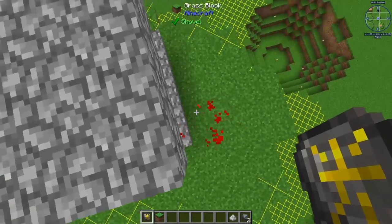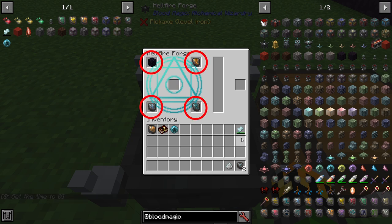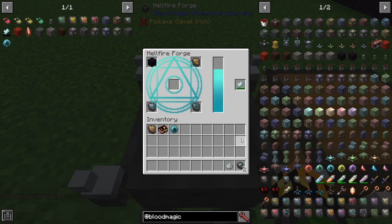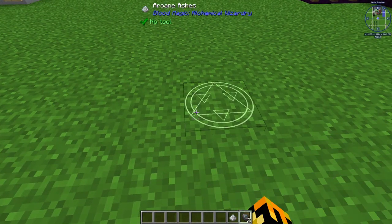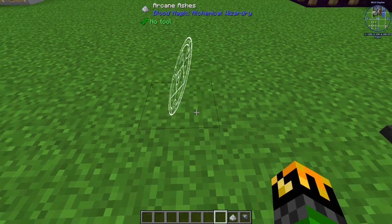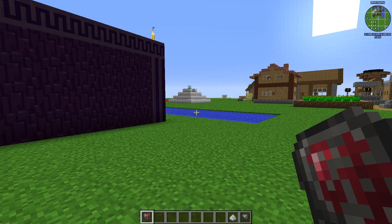The sigil of elemental affinity is created by using one obsidian, a lava sigil, a water sigil, an air sigil, and 30 will quality from a common Tartaric Gem or higher. Ashes, reagent, and an imbued slate will start the process. And there you go, you have your sigil of elemental affinity.